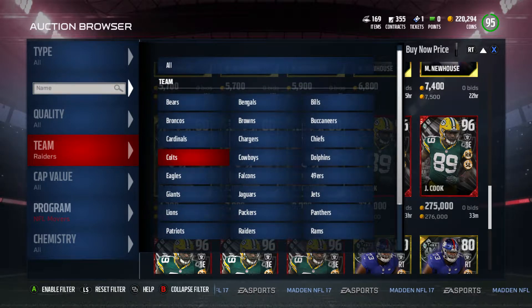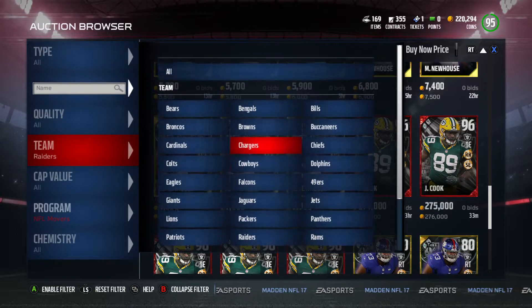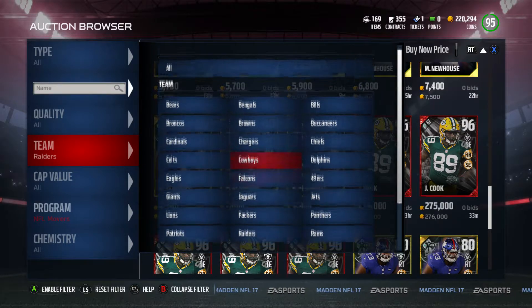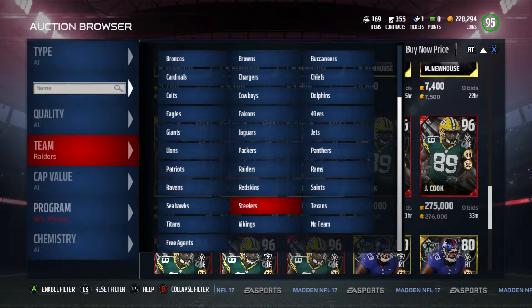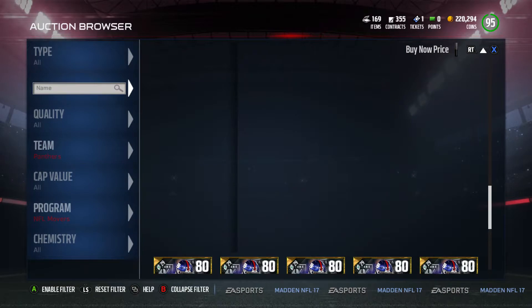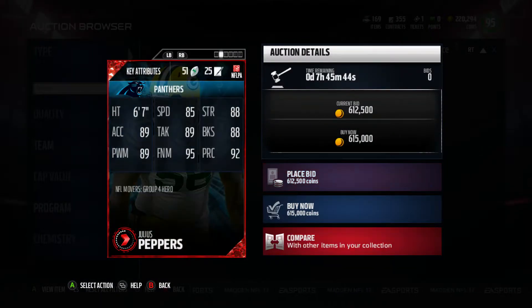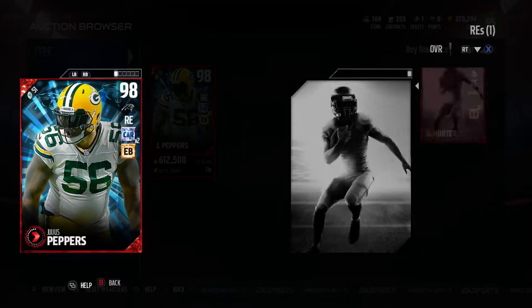Next let's check out Julius Peppers. He's on the Panthers — he came back to the Panthers, which is definitely cool. Hopefully he retires there since he started his career there. Wow, there's only one up for 600k right now. Let's check out his stats and compare him to my right end.